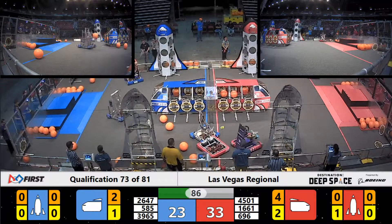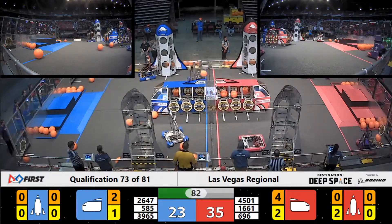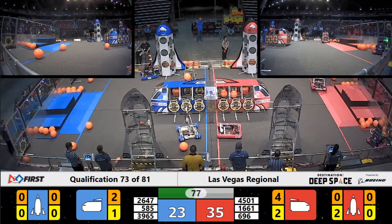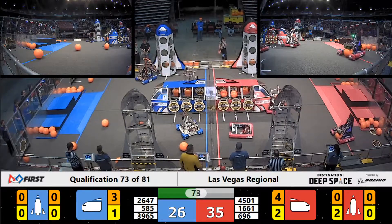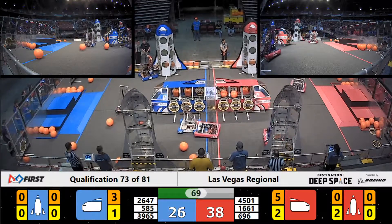4501 with another solid score of a hatch panel for Red. 696 looks like they're trying to crawl along and might be stuck on something. They line it up, score — cargo for Red.